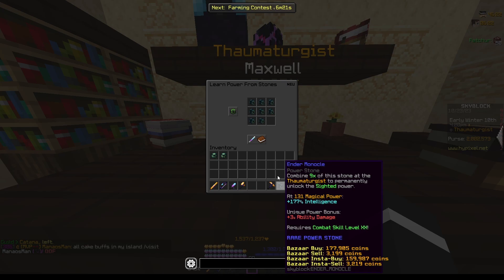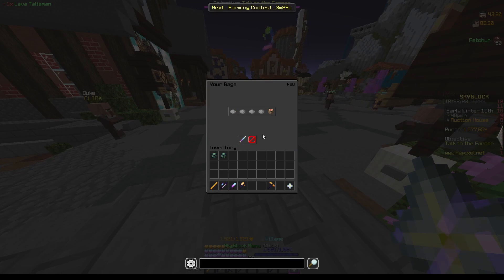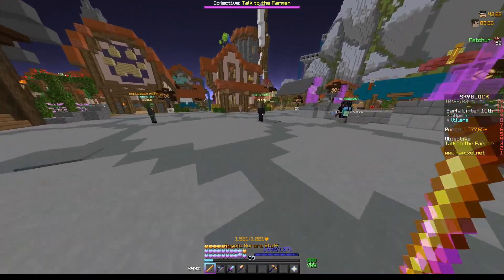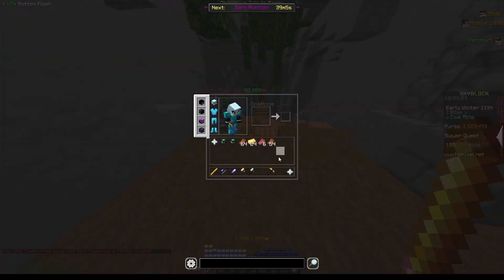Another thing I can do now that I have combat 20 is get the sighted reforge using ender monocles. I went ahead and bought some talismans to upgrade my magical power — nothing special, nothing worth much, but it is an upgrade nonetheless.